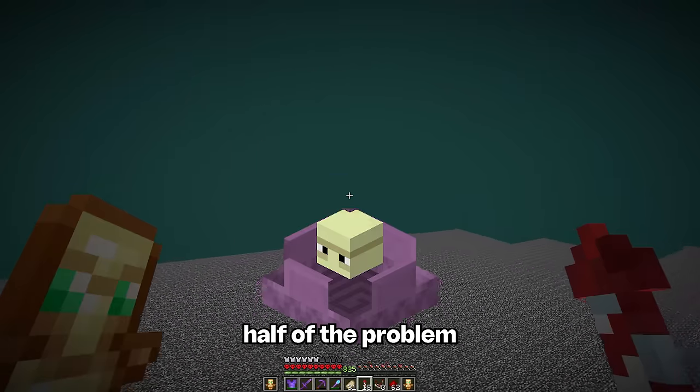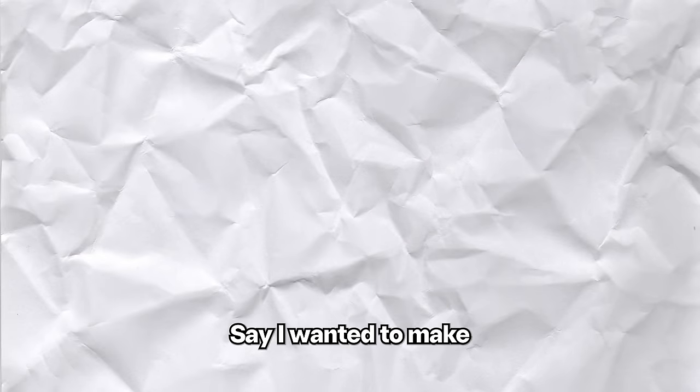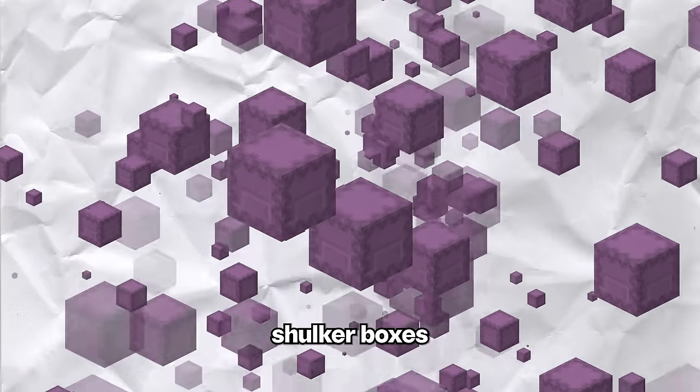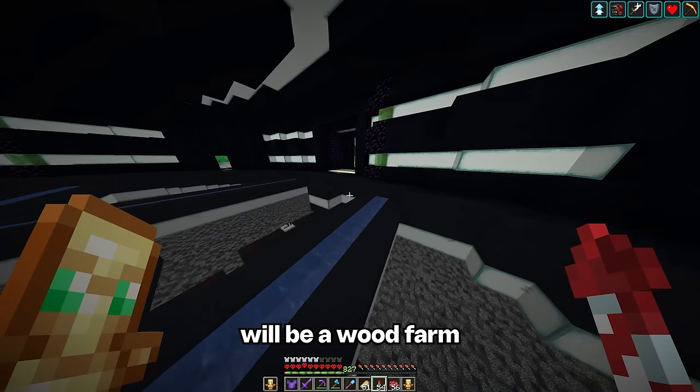These shulkers are just half of the problem. To make a shulker box you need two shells and a chest, and to make a chest that's eight wooden planks. Say I wanted to make several thousand shulker boxes — I would need a ton of wood. So I think our next farm will be a wood farm.